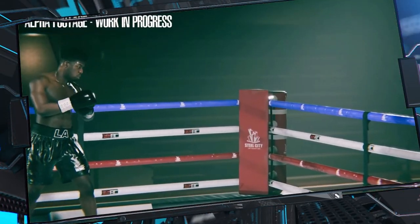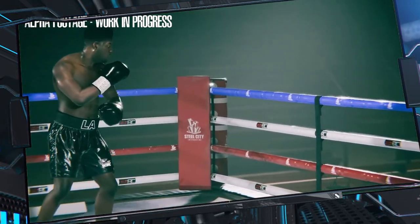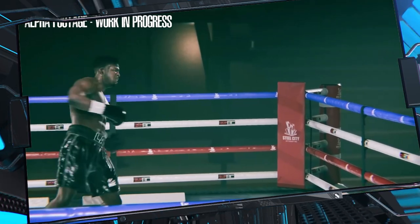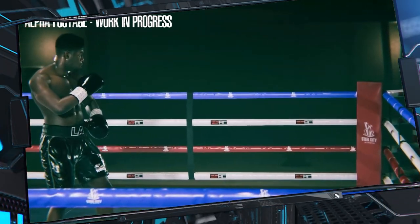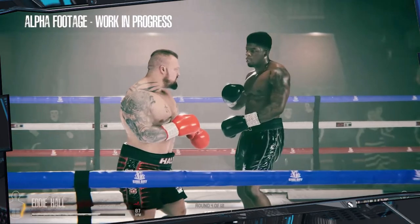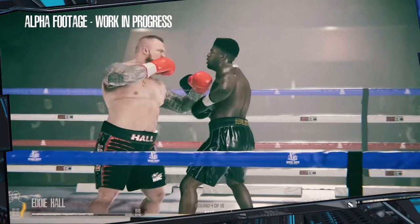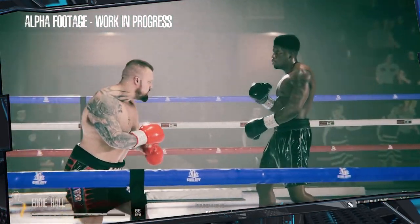The second thing I noticed is the feint system, which can be activated using the same button as block — but instead of holding it down, you just tap it. You can do a feint while throwing a punch, a lunging punch, or use it to interrupt your punch altogether and throw a stiff jab completely. One thing I noticed: check out his stamina here — you can't spam faints. His stamina goes down and then goes down again whenever he throws the punch, which tells me fainting has a real cost.